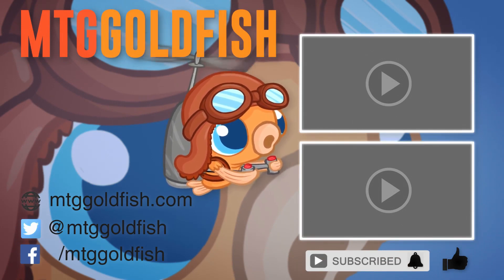And that's it for Toshiro Umazawa Spellslinger Control. I hope you enjoyed my take on him, and as always if you're interested in a more in-depth guide to the deck, check out the accompanying article linked in the video description. If there's a commander you'd like to see me cover in a future video, let me know by leaving a comment. Until next time friends, see ya!